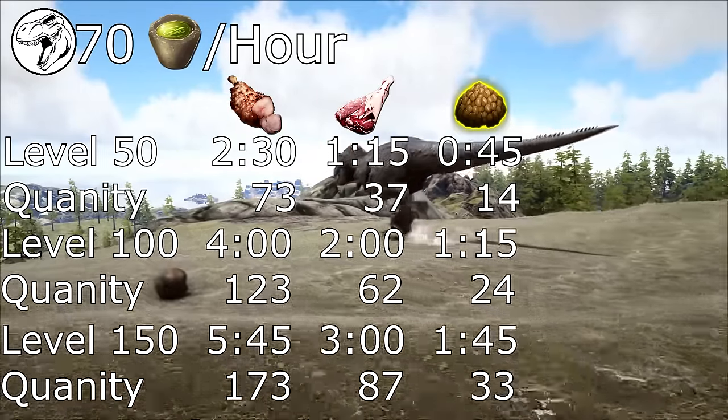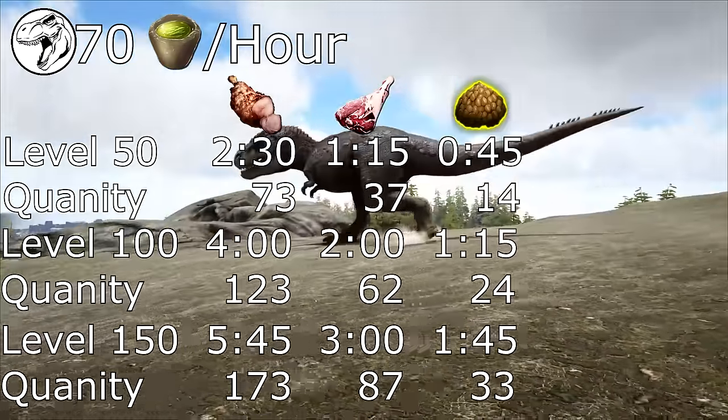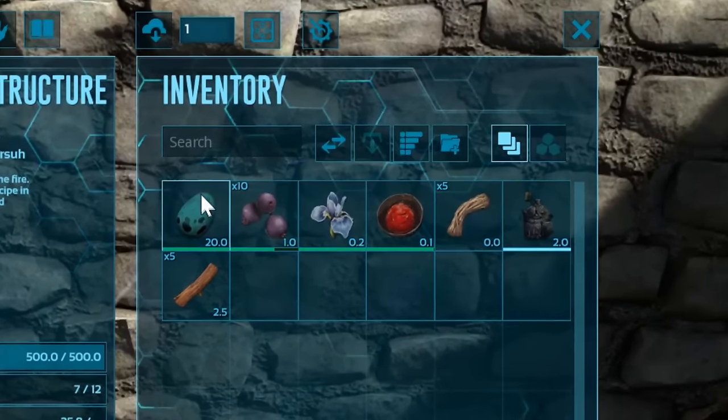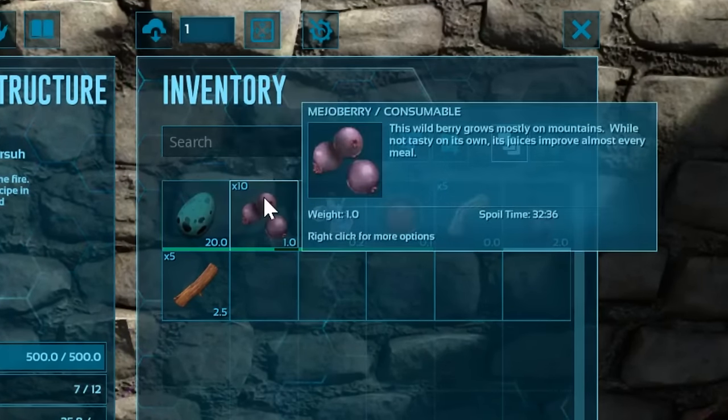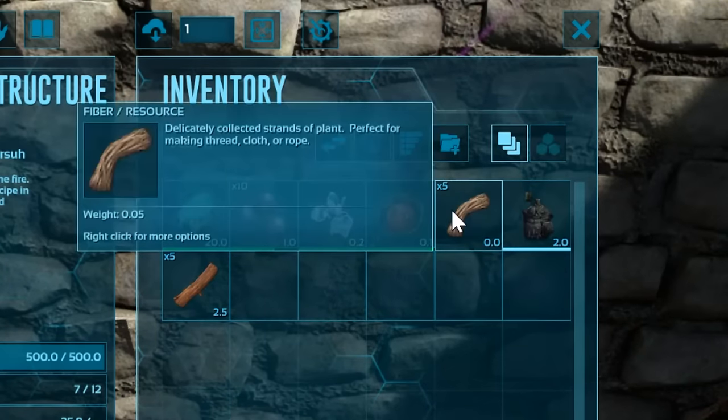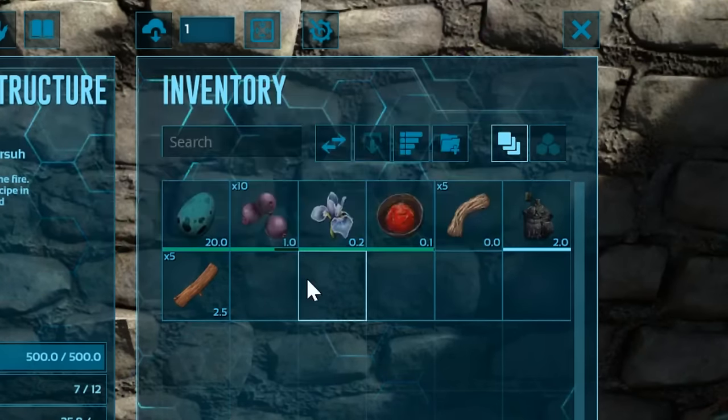Kibble cuts the raw prime time down by about a third. You'll also want a more abundant food source for the Rex to consume when it wakes up. The recipe for Exceptional Egg Kibble is one extra large egg, ten mejo berries, one rare flower, one focal chili, five fiber, and one water in a cooking pot.